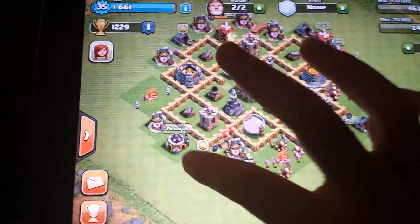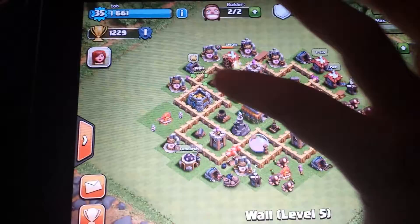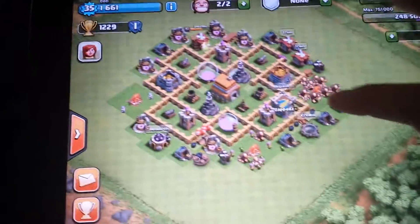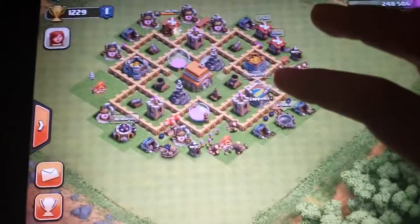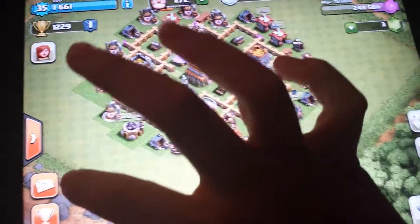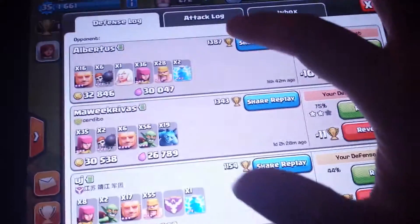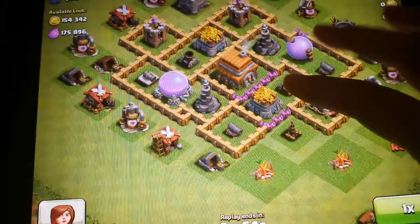Basically this clan is pretty nice — they give me healers all the time, it's like one of the main troops that people will give to you. Sadly I don't have healers yet, that's why I'm saving up my elixir. But I've gotten healers from my clan, and I got a healer and some goblins from them right here.